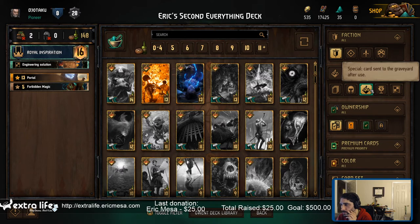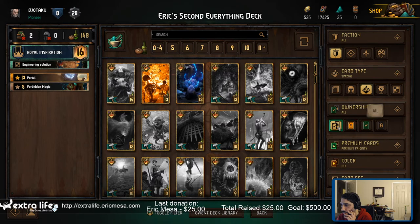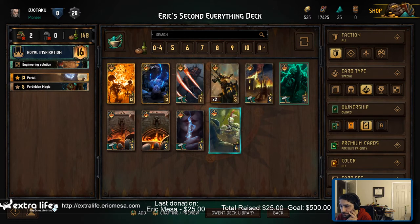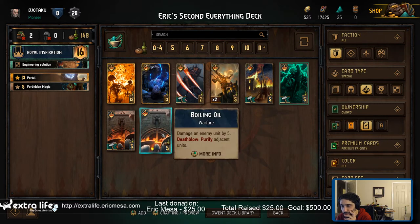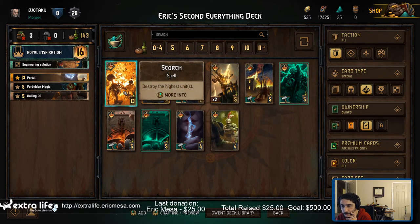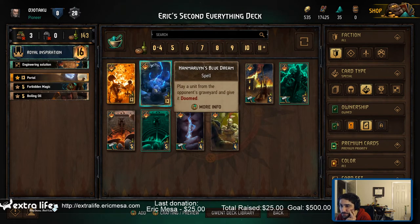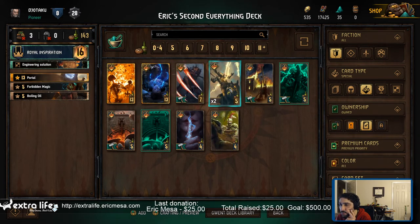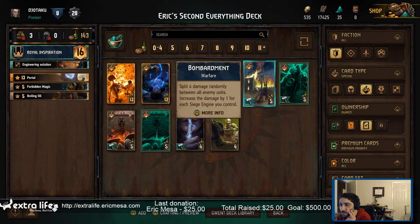These are the specials. Let's only look at the ones I own for now. Damage unit by 5. Boost an allied unit by 3, give it 2 armor. Purify adjacent units. Destroy the highest - that can hurt me. Play a unit from the opponent's graveyard and give it doomed. Damage only against 1 by 7. Let's try this one that I just got.